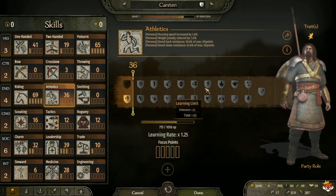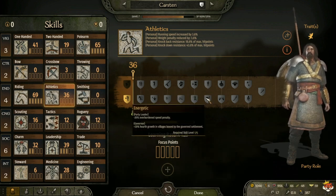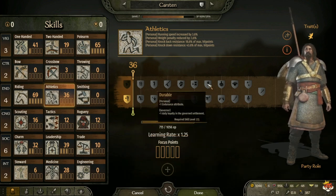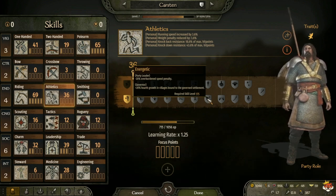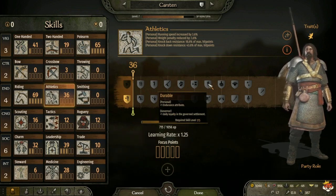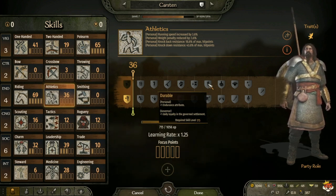At level 175 you have Durable, which gives plus 1 endurance attribute, and for governor plus 1 daily loyalty in governing settlements. Or Energetic, which is plus 20 percent overburdened speed penalty reduction, and for governor plus 20 percent hearth growth in villages bound to governing settlements. For governor, plus 1 daily loyalty is nice unless you're the king with max loyalty - then I'd take plus 20 percent hearth growth. Personally I take Durable for that extra endurance attribute, since endurance is a big attribute and I get attribute points every 4 levels.